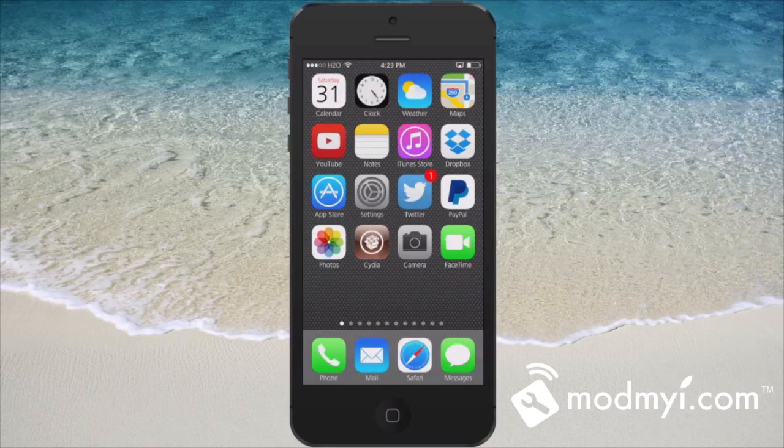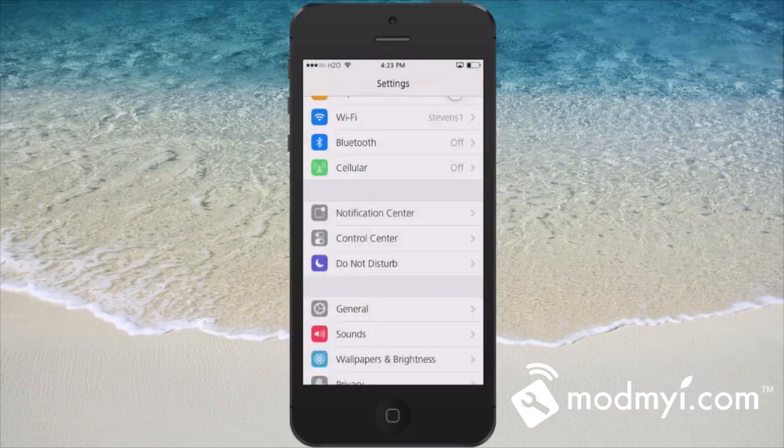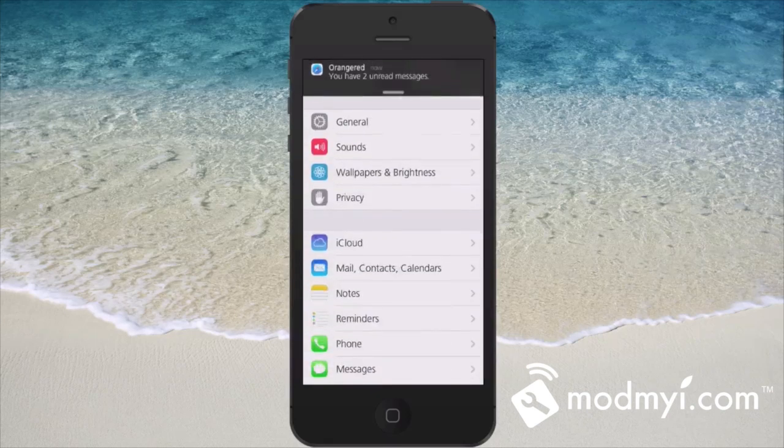The first thing you need to know is it does require Activator, so if you don't have Activator installed be sure and install it. With Orange Red for iOS 7, let me show you how this works. In order to get your notifications you're gonna have to set it up, and it supports a variety of different things.